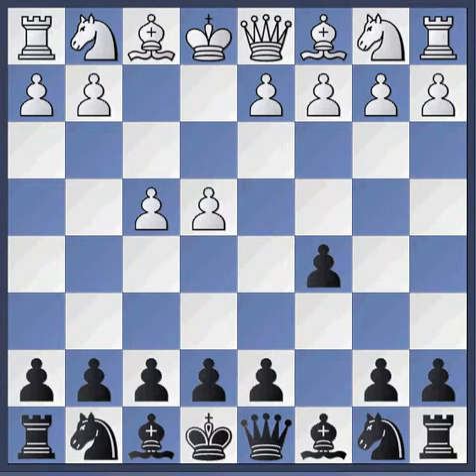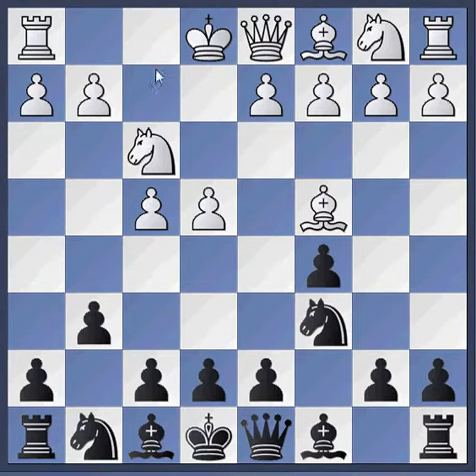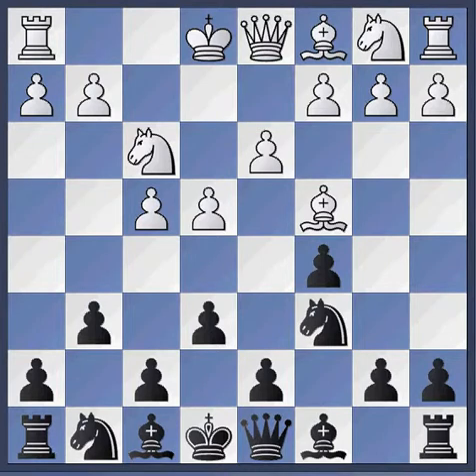White played an early F4, developing the pieces and fianchettoing the white-squared bishop. This can be particularly dangerous where you can half-open the F file and attack this weak pawn here. So I played E6, blunting that bishop.